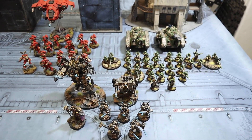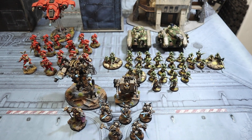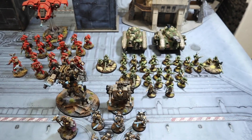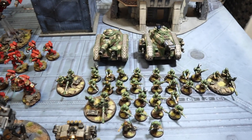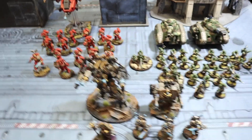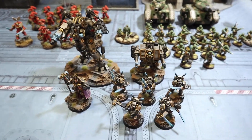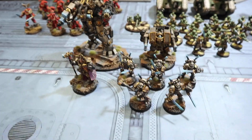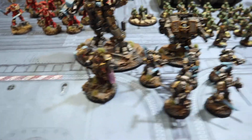We've got a 2000 point game. This side is the Imperial side - we've got a dual battalion, one Guard battalion and one Blood Angels battalion, then an amalgamation of Gray Knights stuff that I've painted up and really wanted to use today. This is actually the reason for the battle report, so let's go through the Gray Knights stuff first.